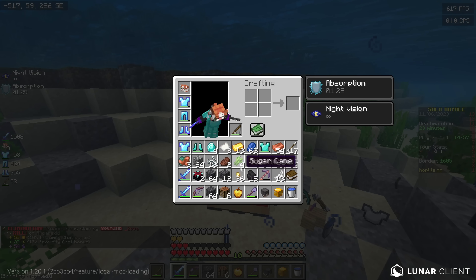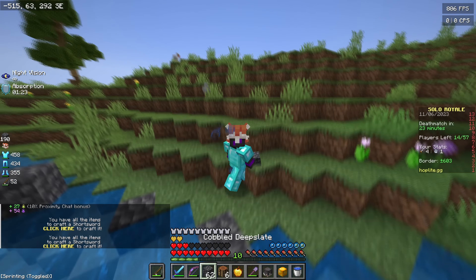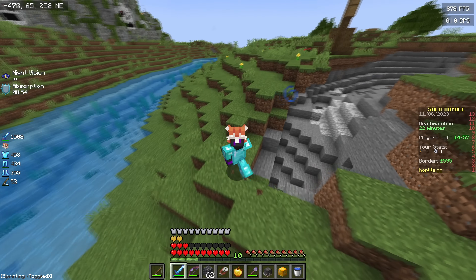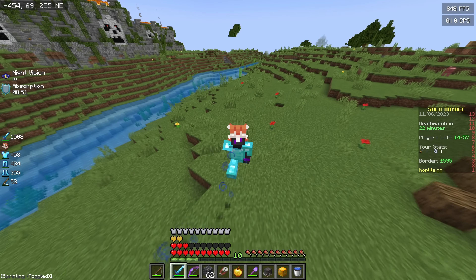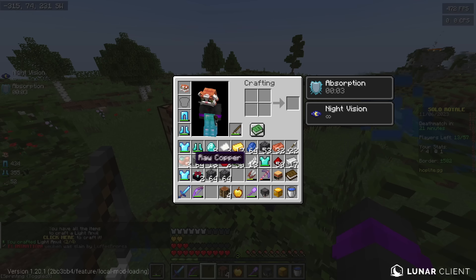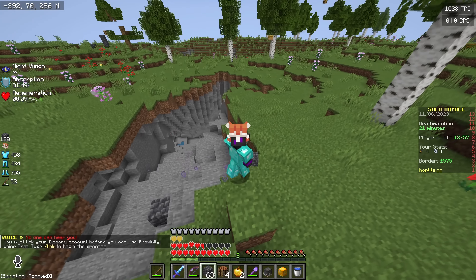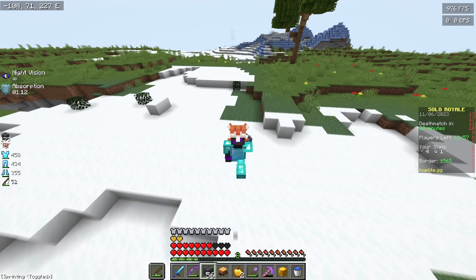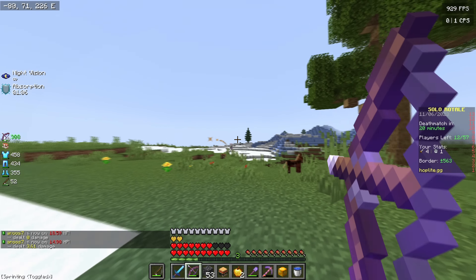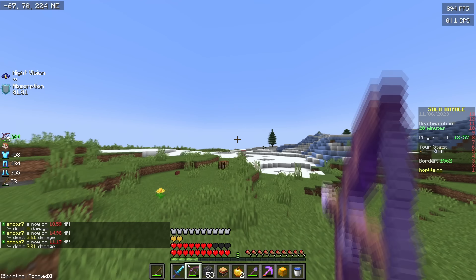Good fight — that guy was pretty good at the game. I can tell when someone is very good and that guy is pretty good. Still got 13 people left, I might as well try to get a few more kills before deathmatch. Oh there's someone right there — Prot 2. Let's quickly make these and go. I know I saw you, where are you? It's the guy who was on the horse — he's on 23, and I think he's making something like a G-head, I'm going to be able to kill him before he heals.